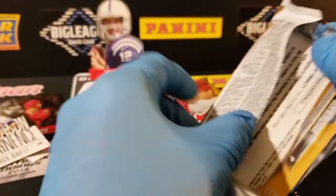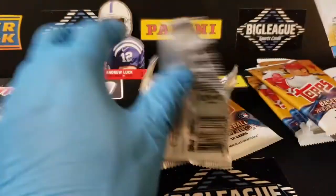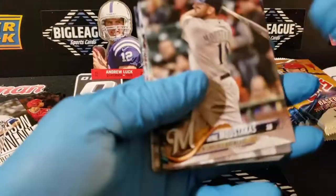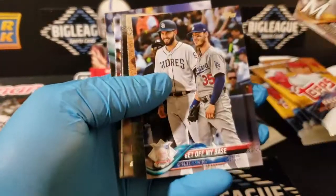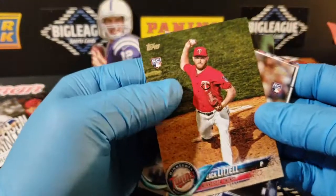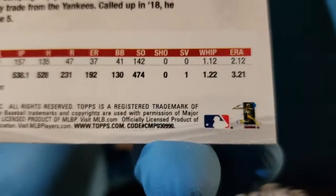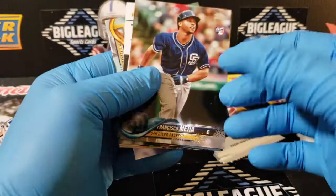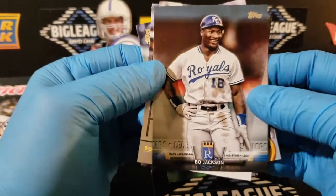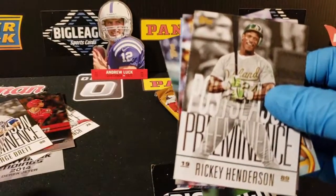There's a nice Acuna variation in here too - I got that one. And there's a nice Ohtani variation in this also - I haven't got that one yet, so we'll see. I'm gonna bet this is a variation - come on, 32 or 34... no, 90. Man, I'm not good at that at all. There's the bow. Salute - it's nice. There's a Rickey.